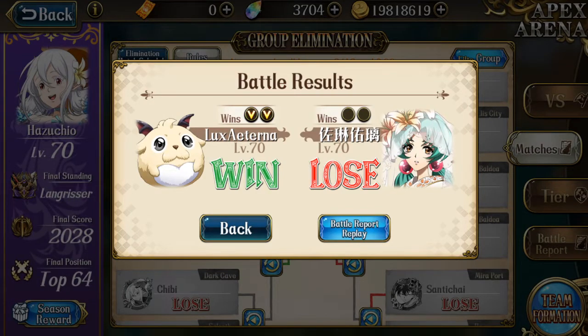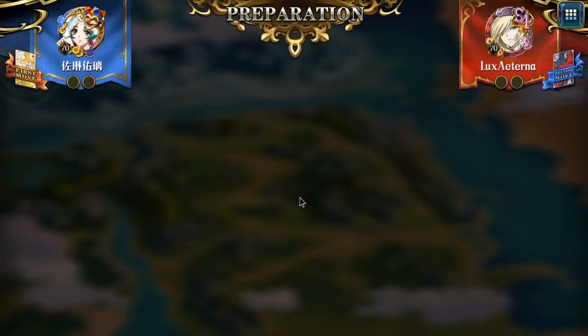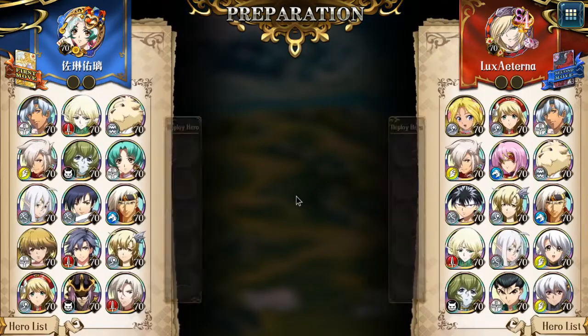So next opponent is against this Chinese named player, which is supposedly called Zuo Lin Yuuli, so I'll just get started with this one. This is top 64 to top 32.